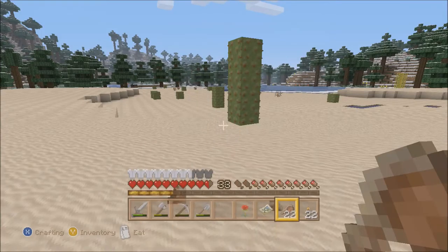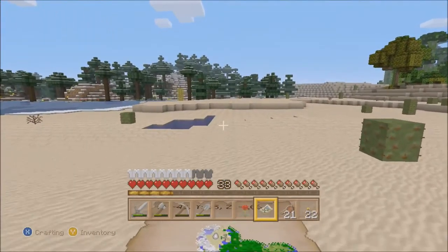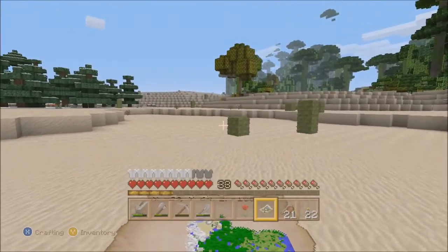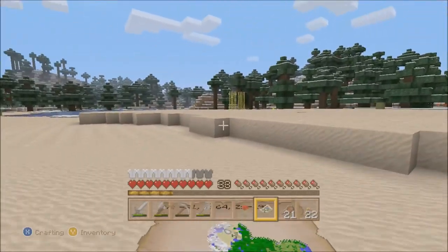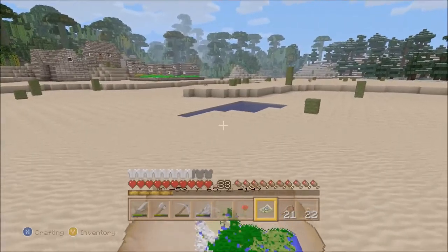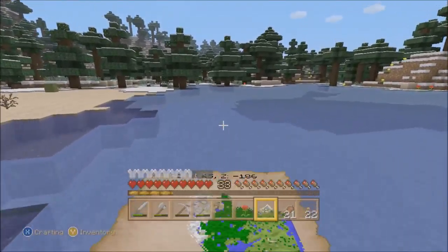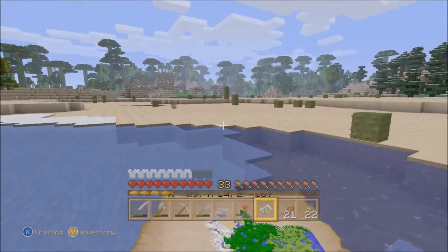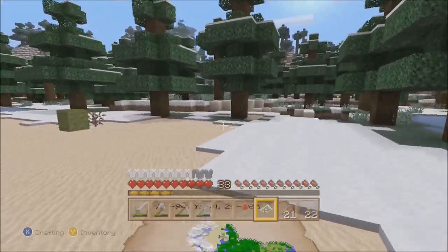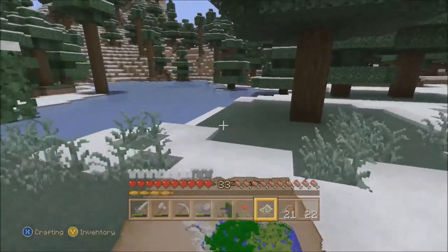We've explored quite a bit so far. This is actually really more expansive than I thought it was gonna be. I kind of want to make my home base in a snowy area, because the spruce stuff looks actually really cool. So I might do it here, just right next to the village here, just all in this spot. Why is there a lot of sand here? It's a snowy biome.